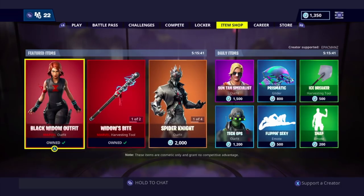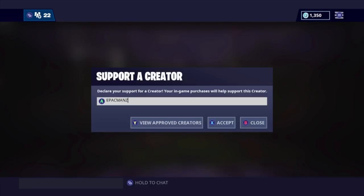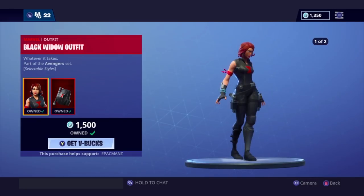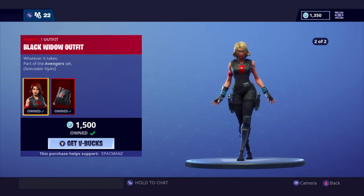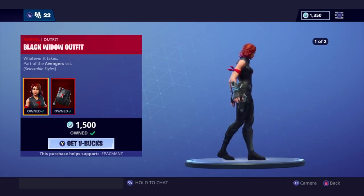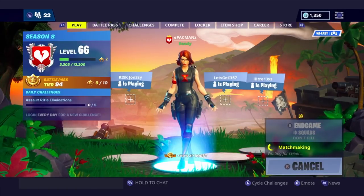Before we get started, remember I do have a supporter creator code located at the bottom right of the item shop. Just click that and type in my code EpacMans, all caps, if you'd like to support me. Also go ahead and purchase Black Widow because she's going to be one of the two Marvel skins in Fortnite and she's probably going away soon. I have not played a single game in this mode so I have no idea what to expect.